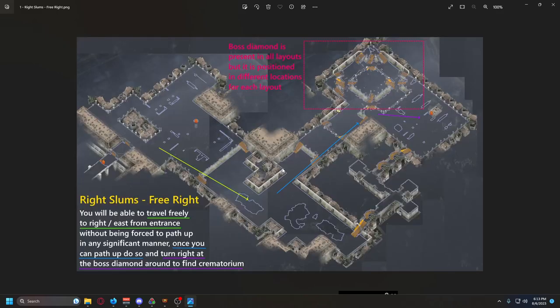Our first layout is the Free Right layout. We'll get to the start, notice the entrance points to the right, and head right. Nothing impedes our movement and eventually we can head upwards after four or five screens. Once we path up, we keep going upward until we run into the boss diamond — the unique mob in the middle of the platform. When we see that boss diamond in the Free Right layout, that's our cue to head right to find Crematorium.